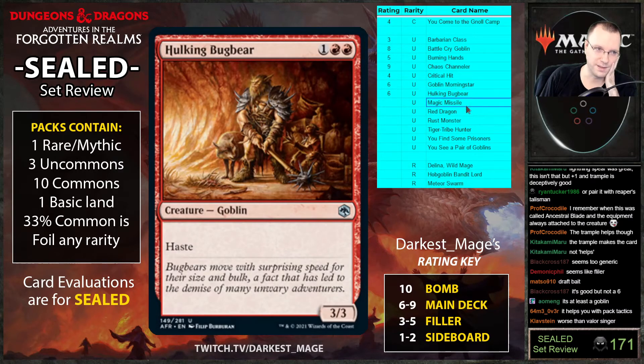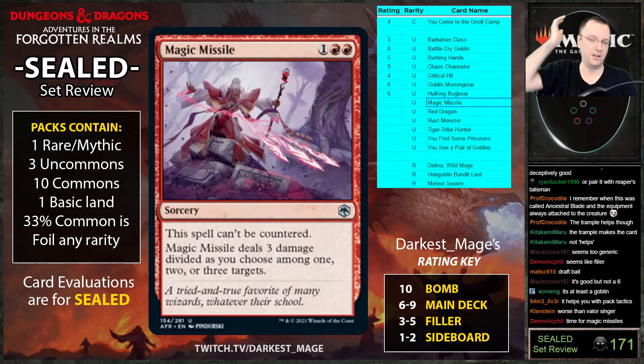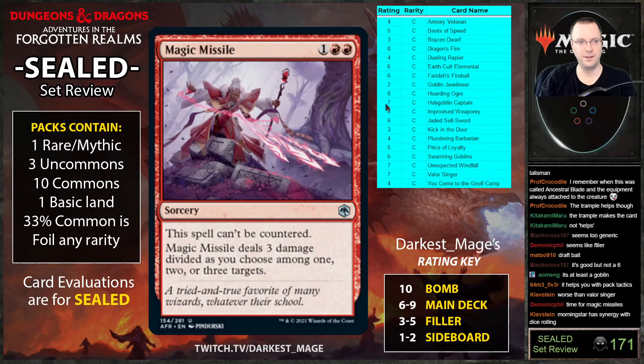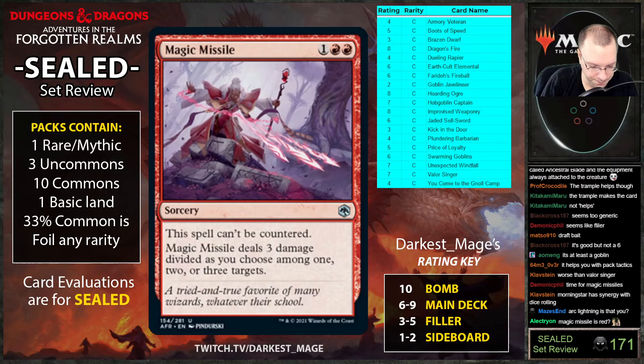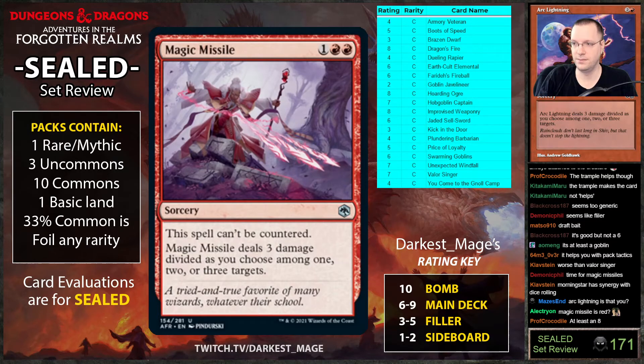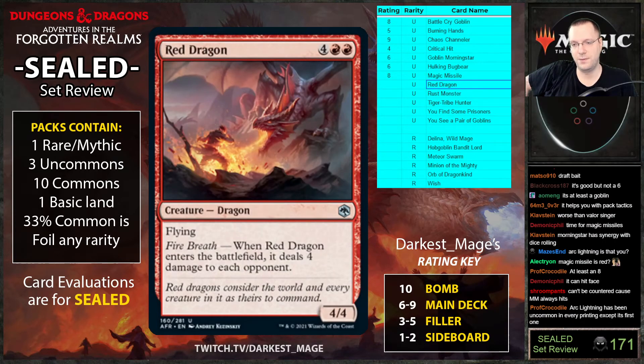Magic Missile: can't be countered, do three damage among one, two, or three targets — go one-one-one, one-one-two, one-three. Arc Lightning was a common in the past and was pretty bananas. This card is probably pretty good too. I don't think it's better than Dragon's Fire. Arc Lightning was a common — this can go to face so it's probably fine, at least a six.